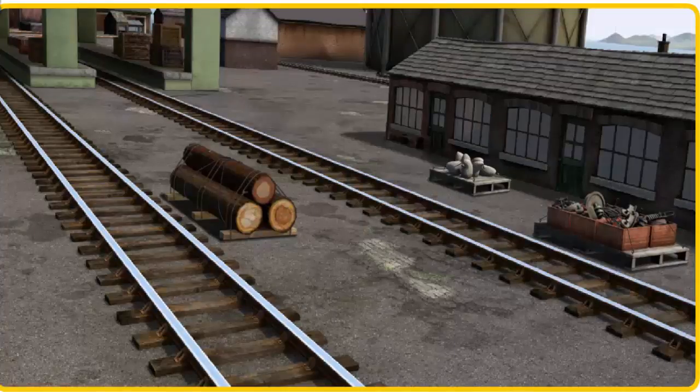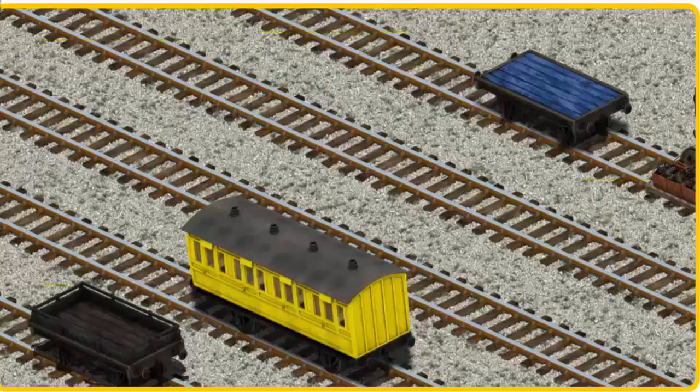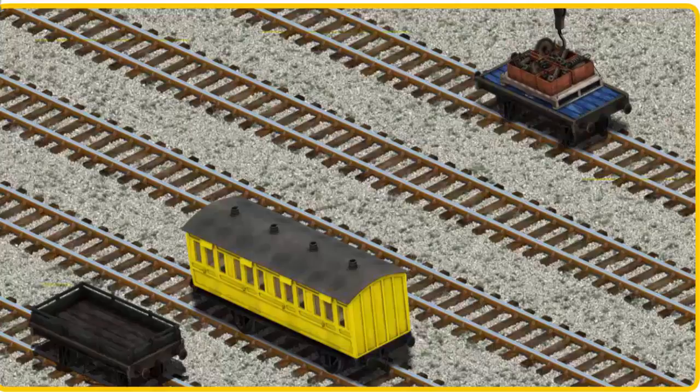Thomas must deliver the engine parts to the diesel works. Help Cranky find the engine parts. There you go. Let's lift and load. Now the cargo must be loaded. Help Cranky find the blue flatbed. That's it.